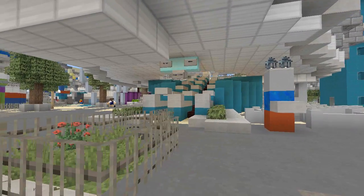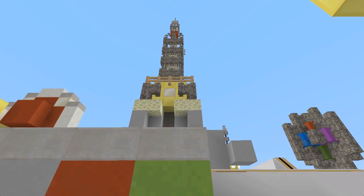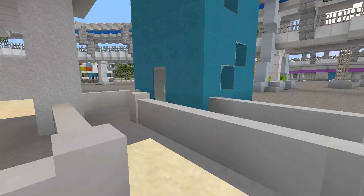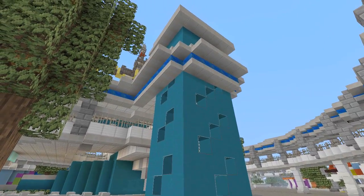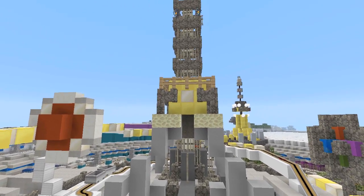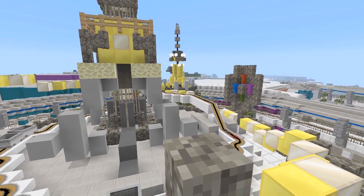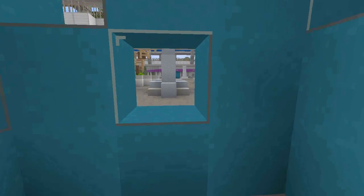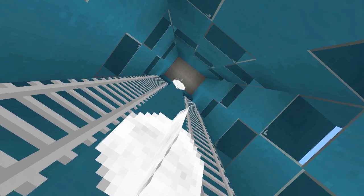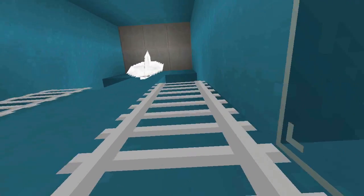Astro Orbiter, like many of the attractions I've covered so far, is an attraction that exists in multiple Disney theme parks. It also transcends Disney as a whole and is a ride design you see used in theme parks all around the world. Astro Orbiter is essentially the same ride design as Dumbo or Aladdin's Flying Carpets — seats that rotate around a central point, and you're given controls to go either up or down. It does that for a couple of minutes and then settles down. It's a nice family-friendly ride.